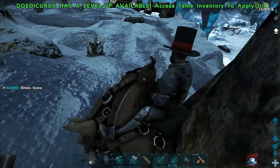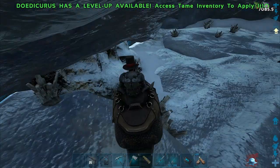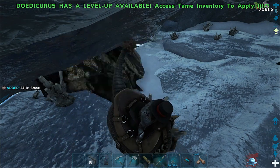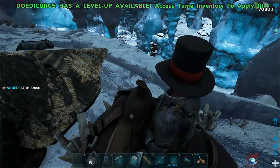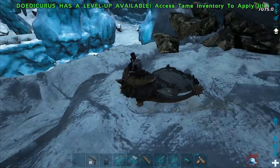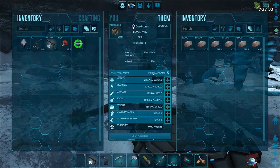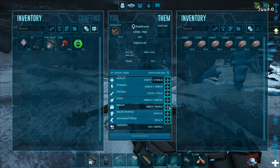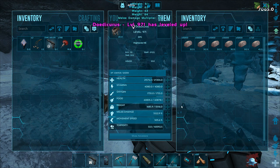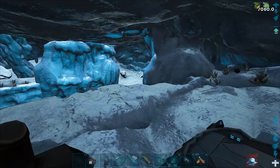Alright, what are we gonna do today? Well, last time we tamed a beaver and a Dodic. Dodic is doing good. Also, I'm freezing over here. We might need to get some passive insulation. I've heard the new otter should be good for that. There have been rumors that it actually spawns on Ragnarok — nothing really confirmed, but there are people that say yeah, I found some.